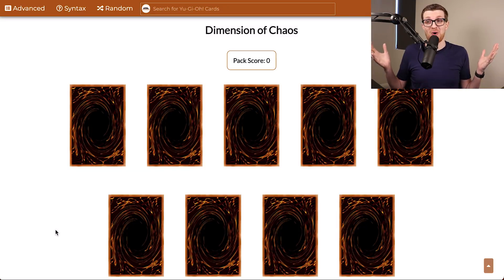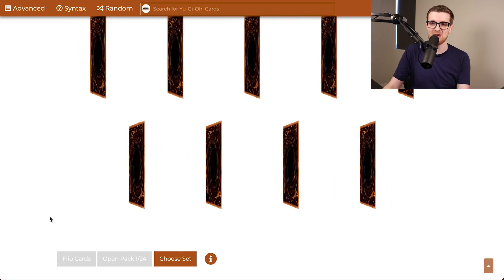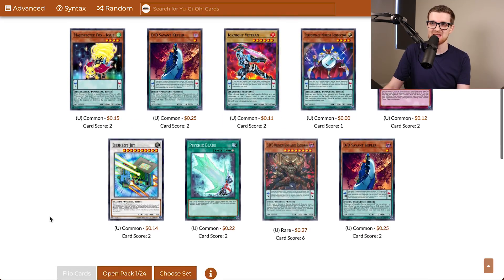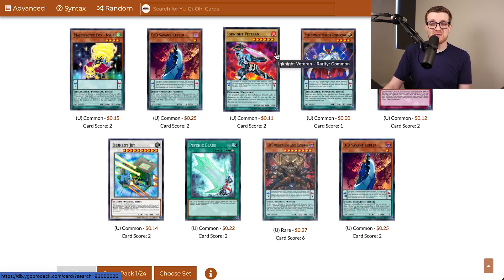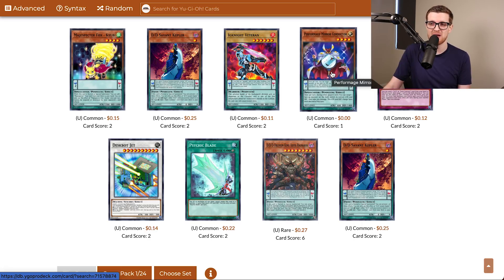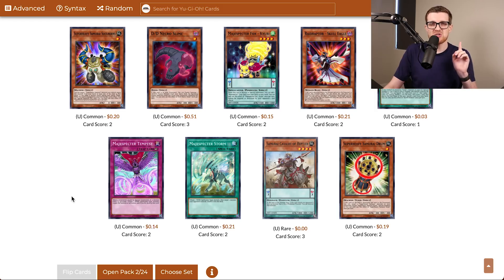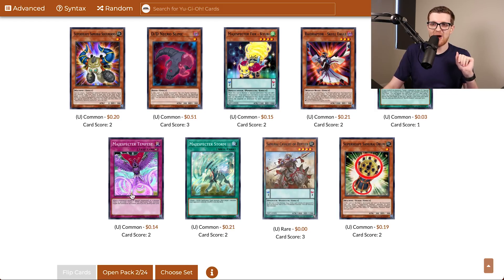Already a very exciting episode, but we still have 24 packs of Dimension of Chaos to open. Let's go ahead and flip them up. More Ignites are nice for the Pendulum strategy. Magispectors are in this set, but some of the better ones are higher rarity, so I'm not sure how viable this is. Although Kirin could be a difference maker. Mirror Conductor is also pretty good and I think Plushfire's in this set as well. Not a terrible pack.